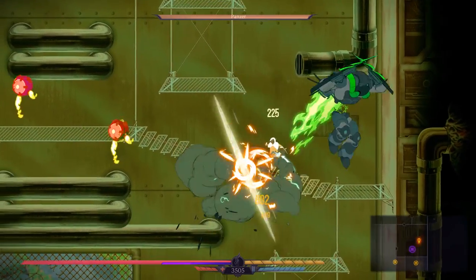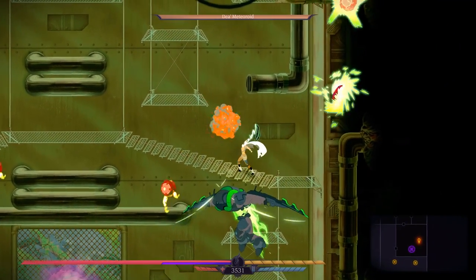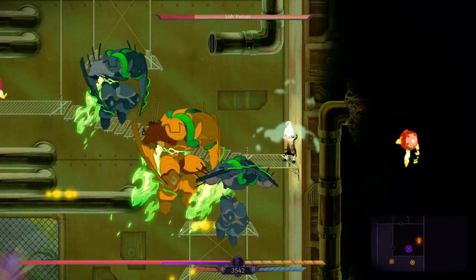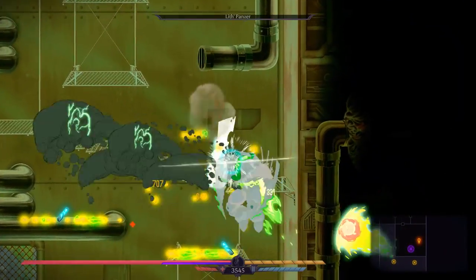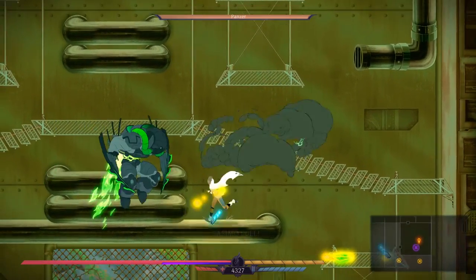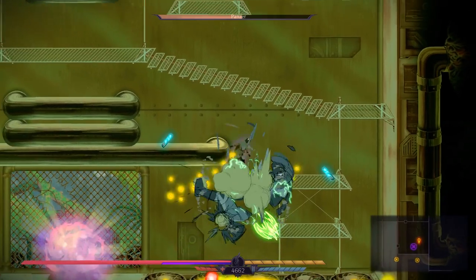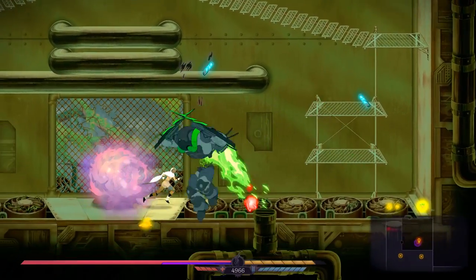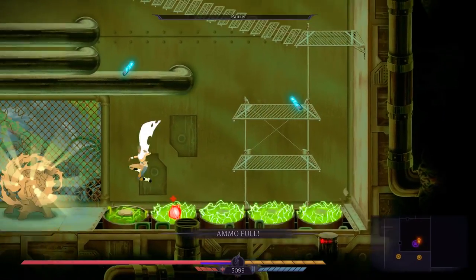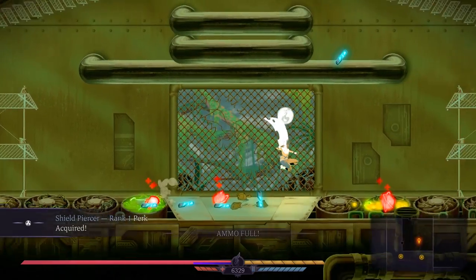The neat part is we can just one-shot everything. So when I do get hit, I explode for damage. I don't think these guys are capable of hurting me - I could just sit here and let the retaliatory shields win the day for me. Those traps hurt a little bit more. What do we get? Yep, new perk: Shield Piercer.